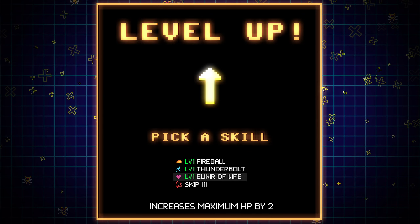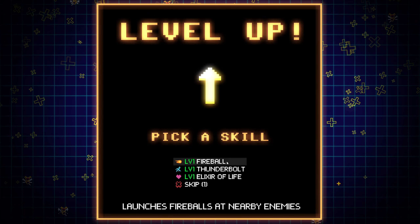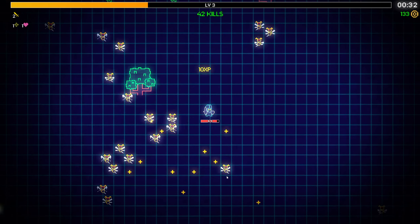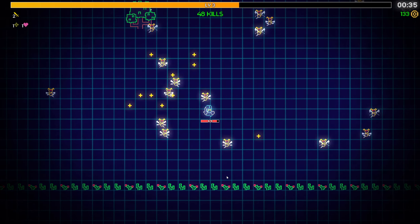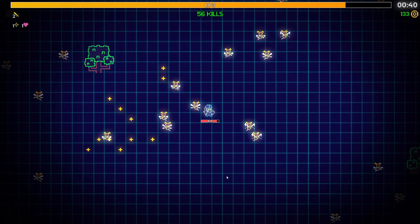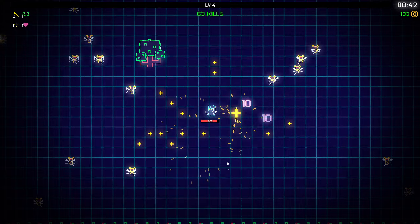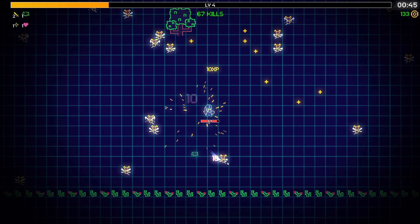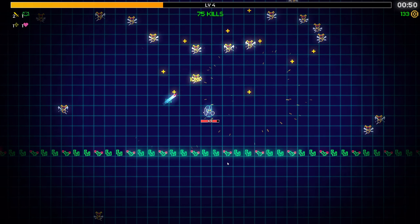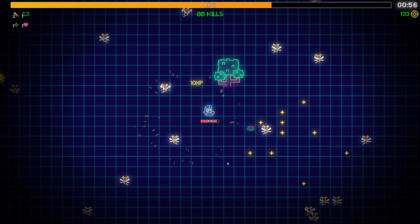That's thunderbolt, fireball, elixir of life. Let's actually just get elixir - I don't think I want fireball. Why, it just fires four fireballs at once. I want to try something else. That's the orbiter again. Let's get spacecraft. So we got an orbiting bomb that shoots - it's a space invaders reference, which makes sense with the aesthetic they went for. More of like a retro gaming thing.